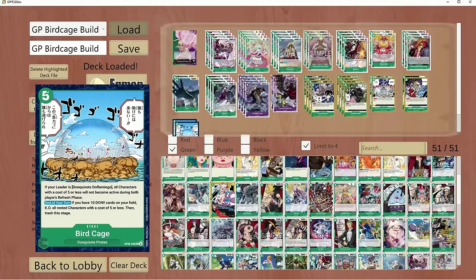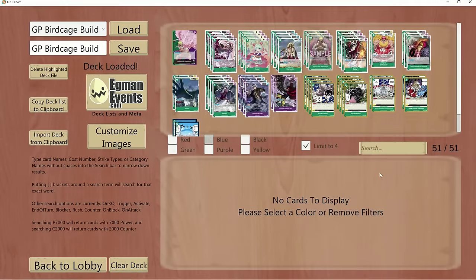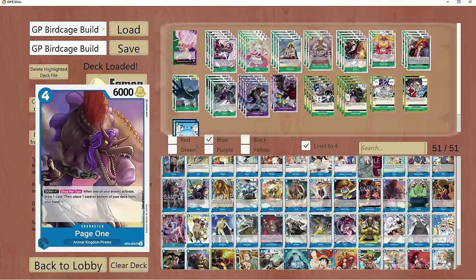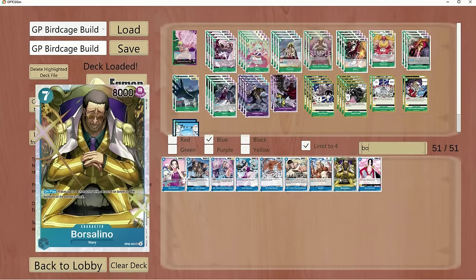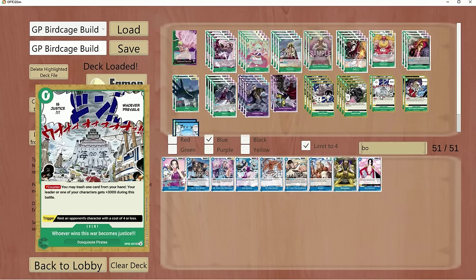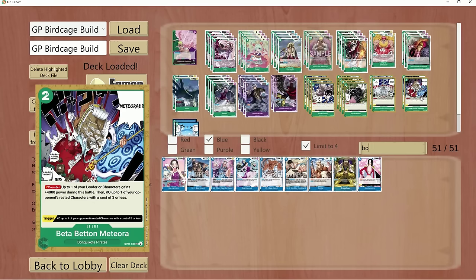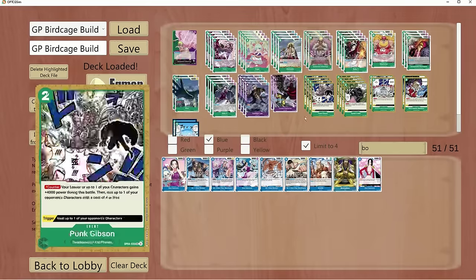This helps you out with the Sakazuki matchup because they don't really play anything past 5 or more other than the Borsalino 7-drop, which is okay to deal with. It's just a Borsalino with 8k power — nothing so strong you can't get past. You have your Punk Gibsons, your Spiderwebs, and this brand new card that also boosts you up to 9k, which allows you to protect yourself from Borsalino. Not really much of a big deal.